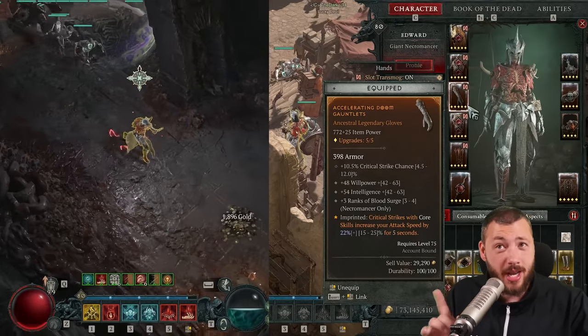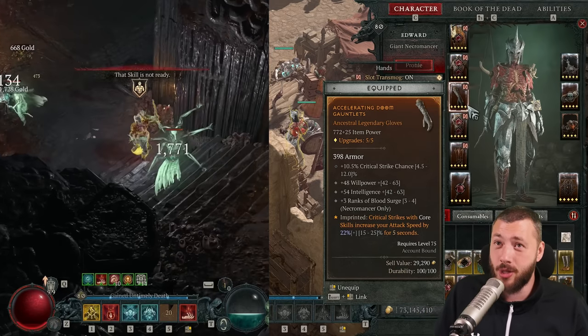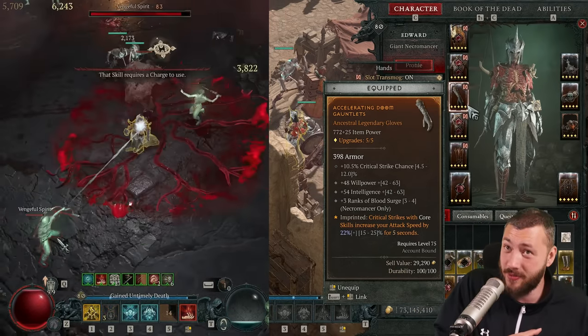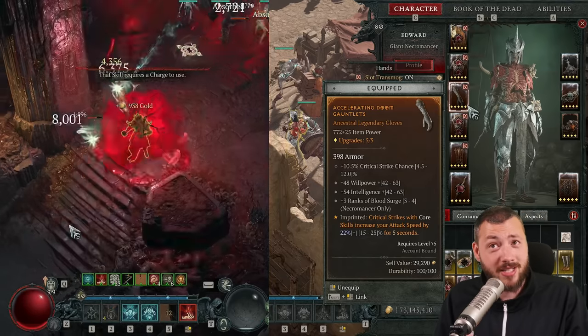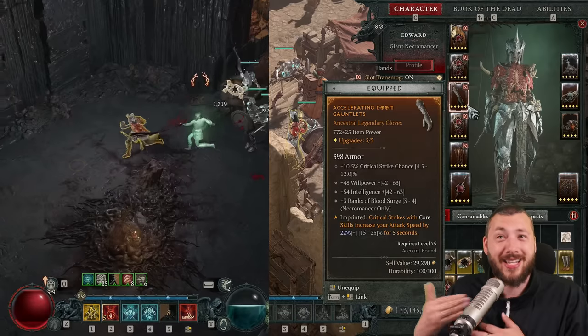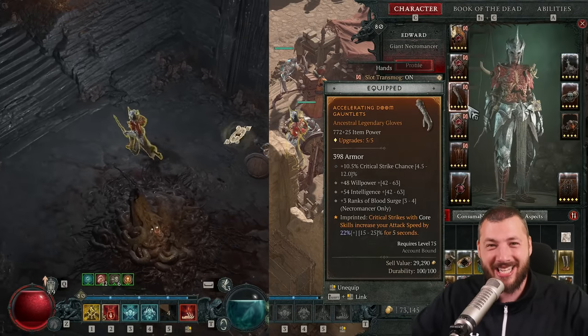And the best part is, if you run out of Essence ever, you just hold your right mouse button for Hemorrhage, and with the bonus of 22% attack speed and the bonus of 50% attack speed, you have such a fast attack speed that in the matter of 1.5 seconds you have your Essence already completely full again and can blast the elite away.